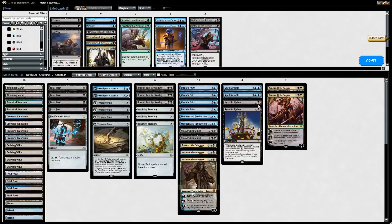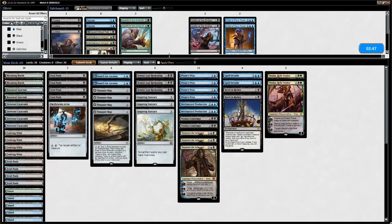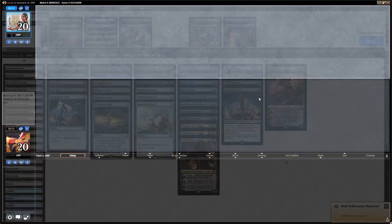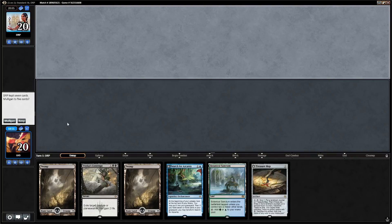On to sideboarding against Naya Dinosaurs: we don't think we need to change too much. Vizier of Many Faces could be interesting — copying one of the opponent's powerful dinosaurs — but we'll try without for now. The opening hand has six lands and a Tezzeret so it's a mulligan. The next six looks better, so we'll keep with Blooming Marsh on top as we want to hit a few land drops.